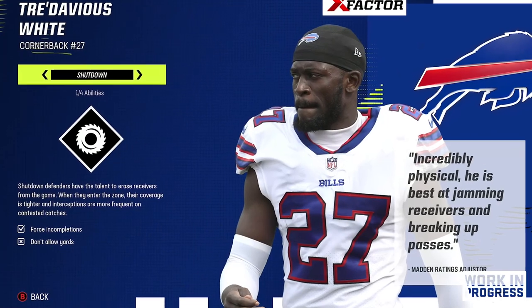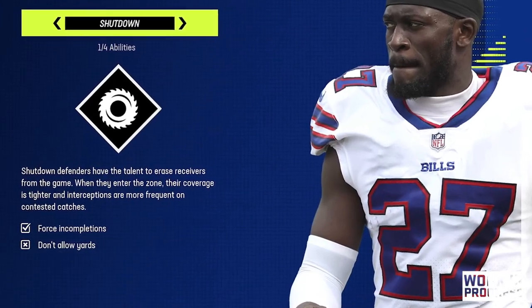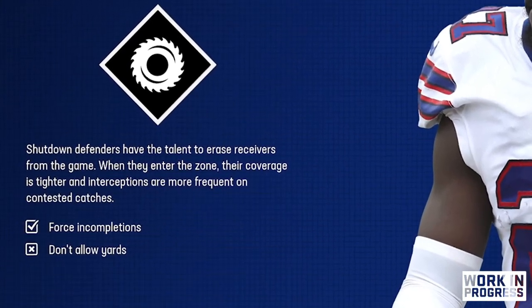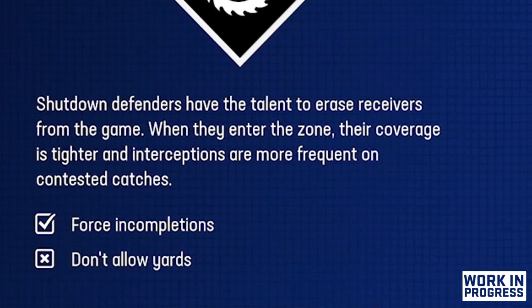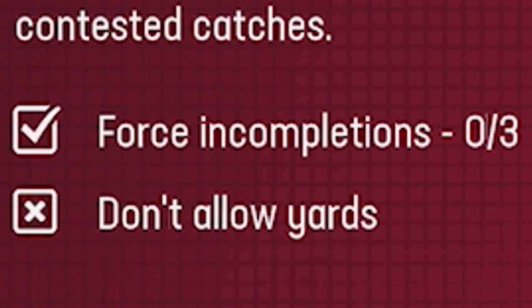Finally, at number two we have Shutdown. What Shutdown does is it helps you have better coverage — I'm not sure if it's for both man and zone or just for man, but even if it's just for man, with that being the meta it can still be really effective. When you force more contested catches from that coverage you can get more interceptions as well. The ways you activate it are the same as Zone Hawk — force three incompletions or get an interception.